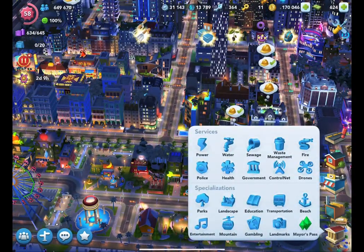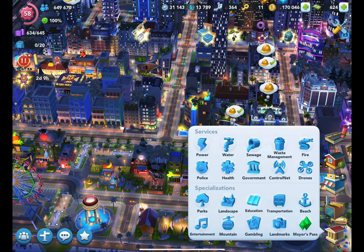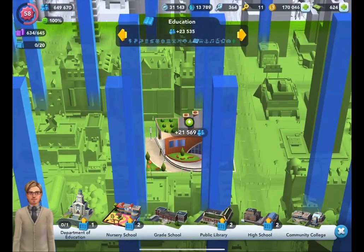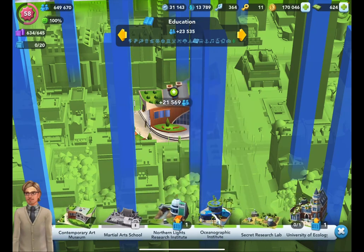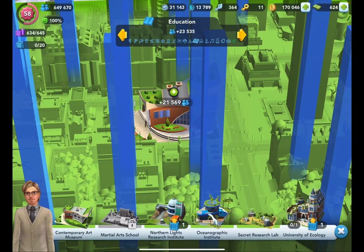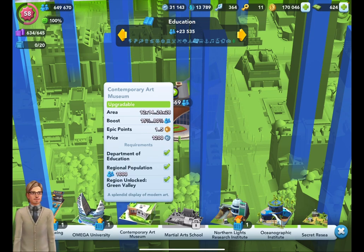Hot spots are found in the education, transportation, entertainment, gambling, and specialization buildings. Let's go to education — you see this green arrow with a white arrow pointing up? That lets you know this is a hot spot building ready for upgrade. Scroll to the very end of each specialization building category and you'll see them there. For example, the Contemporary Art Museum — press and hold to see it's for Green Valley. You'll see the regional population requirement before it unlocks, the price of 1,200 leaf simoleons, and importantly it says epic points 1 to 5, meaning this building can eventually be worth a maximum of five epic points.